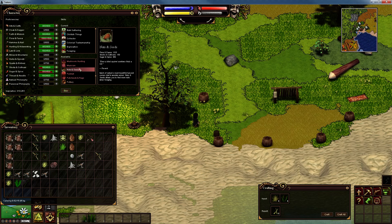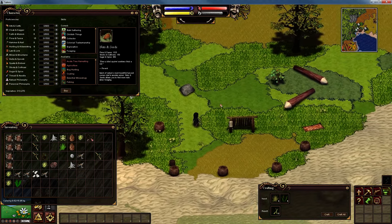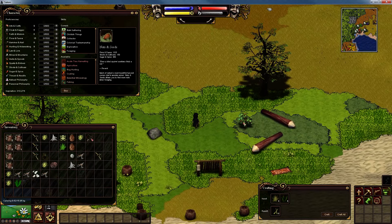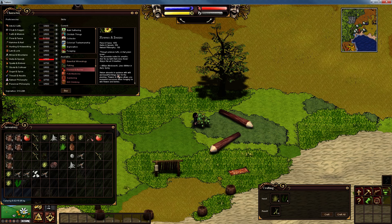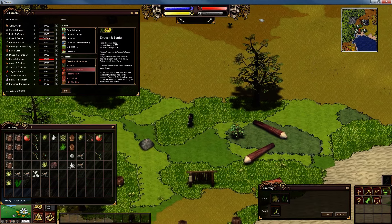We've now got nuts and seeds! Objective met - we've got all the skills we wanted. Let's show you what that's done. You remember previously when we harvested from a bush it only gave us two red berries? Now when we pick berries we get... okay that's pretty strange. It does say 'more nuts' - so maybe it only increases nuts, not berries. The next skill I need is flowers and berries - that's probably the one for the berries. So it's the nuts that we've increased, not the berries - my apologies.